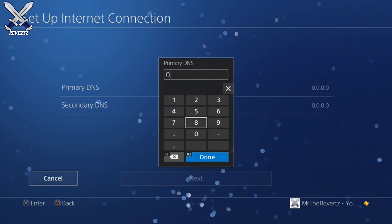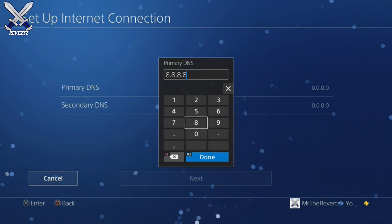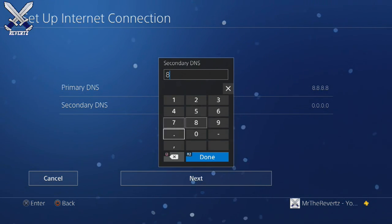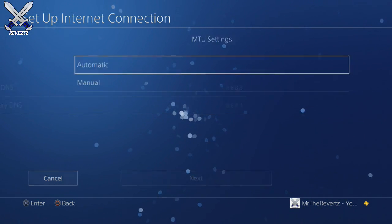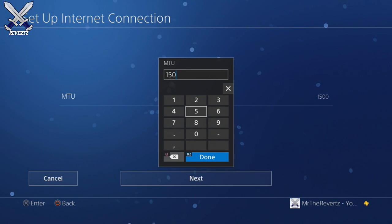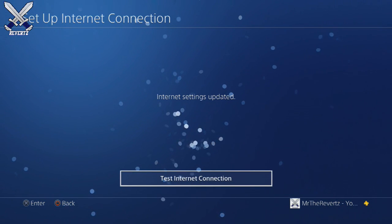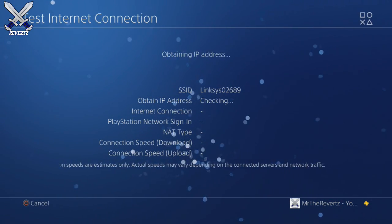On the DNS settings, press 'Manual' and change your primary DNS to 8.8.8.8, and the secondary DNS to 8.8.4.4. Then click next and change the MTU settings from 1500 to 1473 — all your consoles should be at 1500, just make sure you change that to 1473. For the proxy settings, click 'Do Not Use,' then test your connection once you're done. That should make the download time a lot faster.